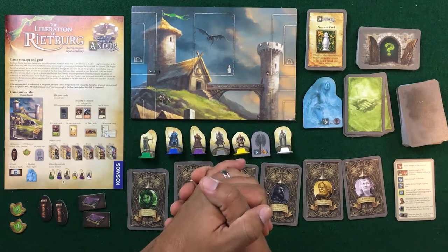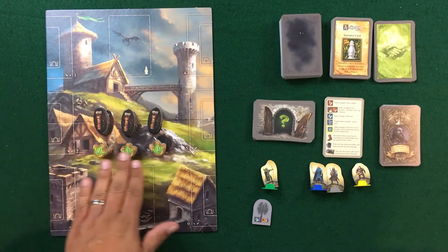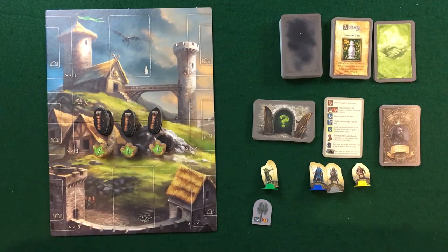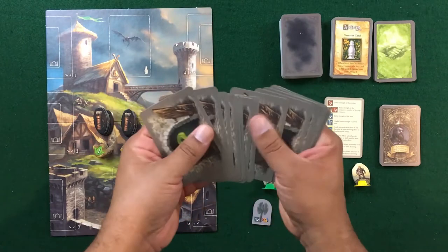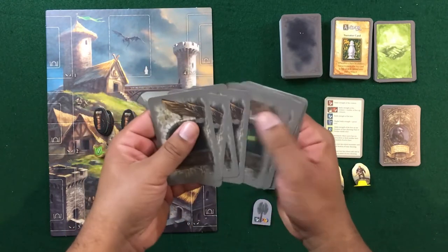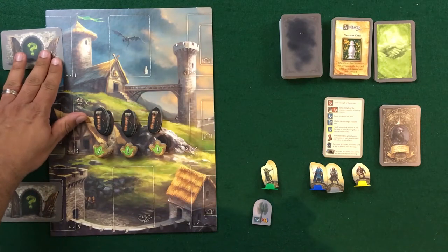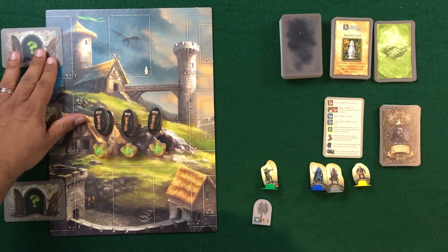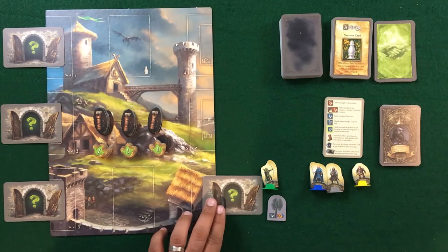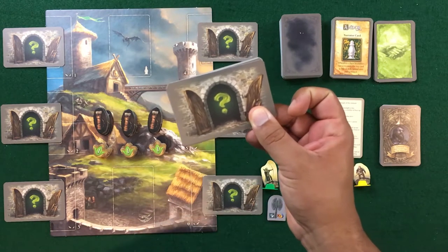Now let's set up The Liberation of Rietberg. Stack up the willpower tokens as recommended, split the quivers into roughly three equal stacks and mix them up so the draw is random. Shuffle the task cards, deal out six of them onto the board, and return the rest to the game box — placing three tasks, then the last three, for a total of six.